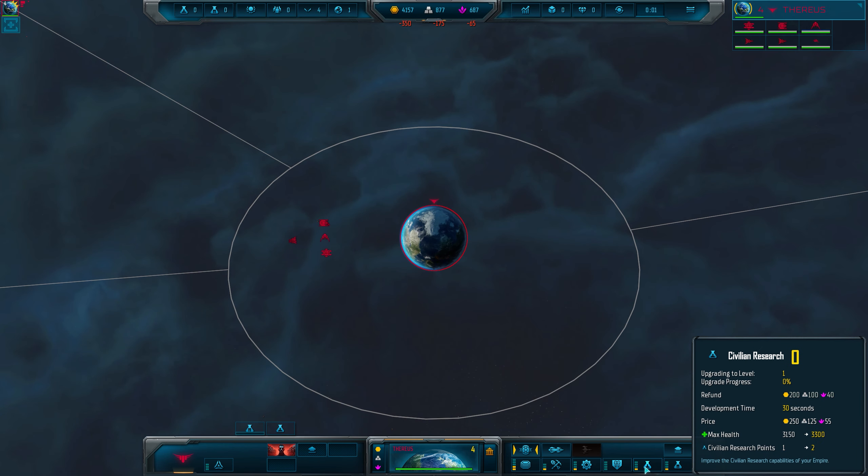Once the game gets going it can feel non-stop, but to start with you won't have a massive amount to do outside of slow expansion. If you're stuck in a quiet period don't be afraid to speed up the game to get through it faster. Equally, if things are hectic and you need more time to think, you can slow it right down or even pause to make important decisions. These buttons are at the top of the screen, or use the plus, minus and backspace keys to save even more vital seconds.